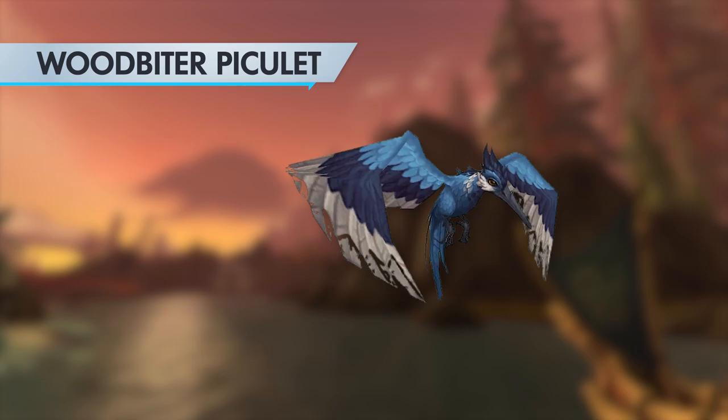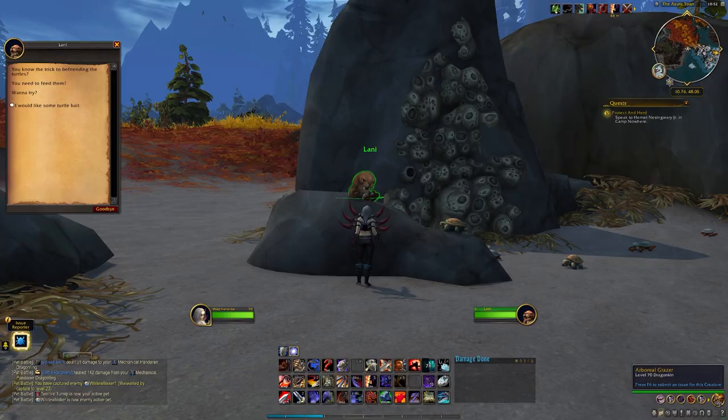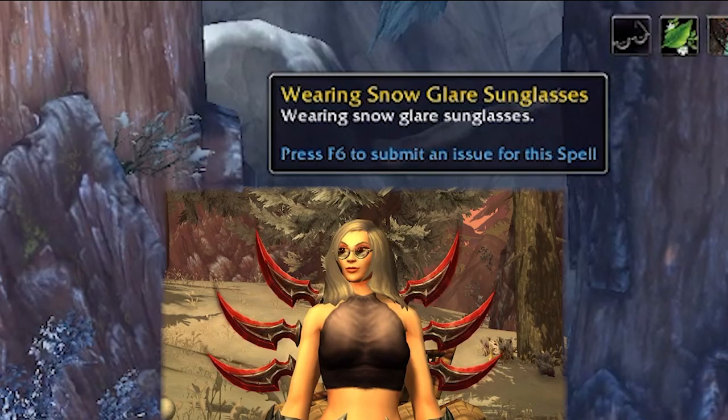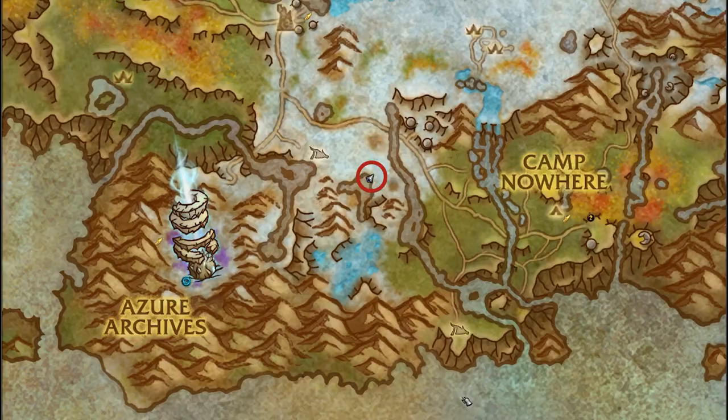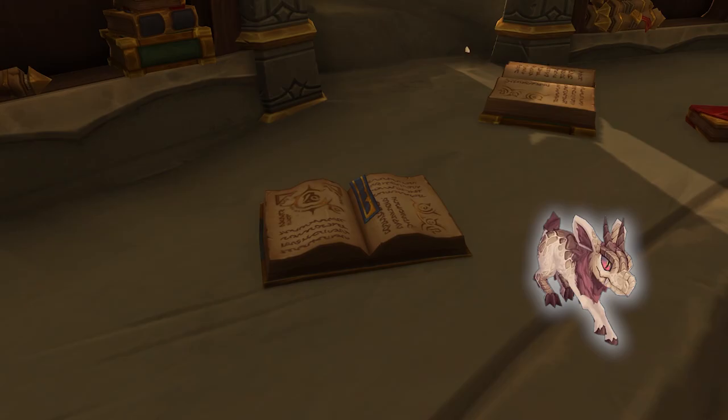A few of these wild pets have special circumstances or actions required to make them visible for capture. In the Azure Span, the Chalkshell Turtle requires picking up some turtle bait from Lani near Iskara. Then there's Whitewhisker, who is so bright you'll need to pick up some snow glare sunglasses to spot it. You can pick these up from Neptuk, a little Tuskar child stationed near an icy lake between the Azure Archives and Camp Nowhere. And the Pale Baby Vorquin requires a quick peek at the Magical Creature Manual, which is casually set on the floor of one of the open-air buildings at Camp Antonidas.